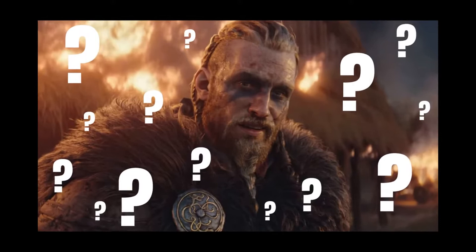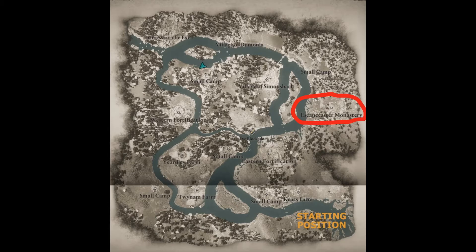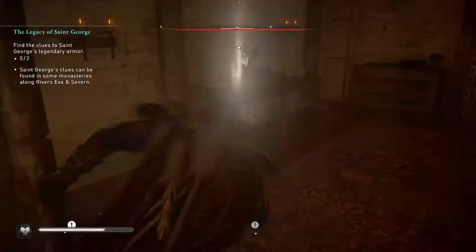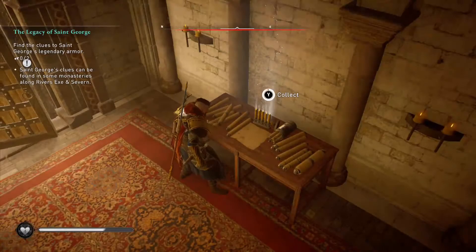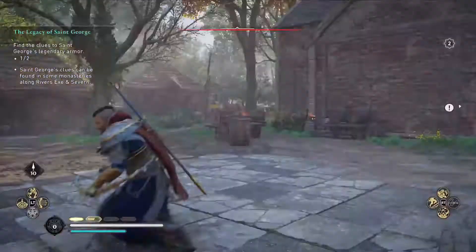The clue I found in the River Exe was at the Northern Monastery, and then I found the River Severn clue at the Excancia Monastery. I have a feeling these are fixed places as opposed to random, as they aren't marked on the map the same way as gold chests. Keep spamming your Odin Sight to locate the white mark, but they'll definitely be hidden at religious locations in the River Exe and Severn — you'll find them on church tables. If you can, try and grab at least one of them while visiting those rivers, just to save you time.